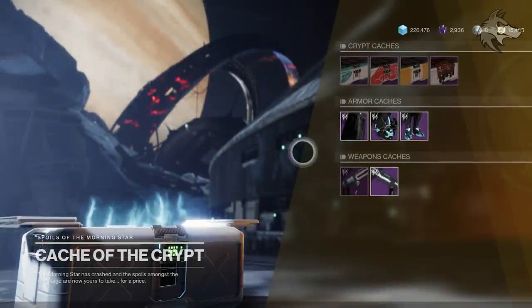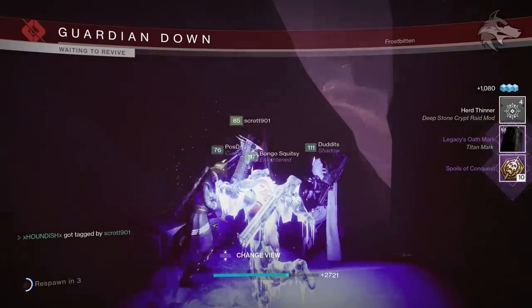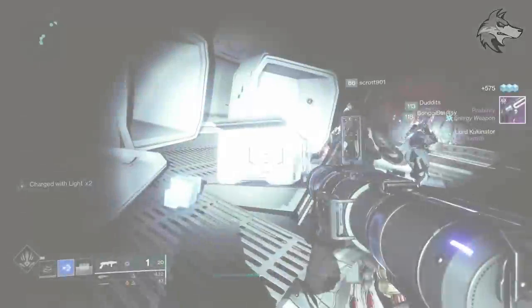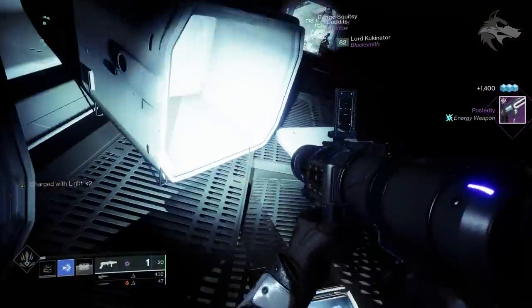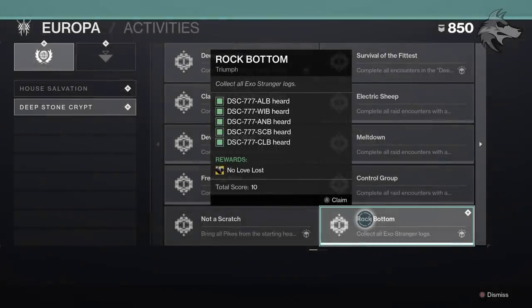This raid does have its own vendor in the form of a cache that lets us purchase raid gear. It's a pretty neat mechanic, and we'll speak about the currency needed for it, where to get all the various weapon and armor drops in each of the encounters, as well as hidden triumphs, exotic drops, and badge rewards, because this is a highly farmable raid in a number of ways.